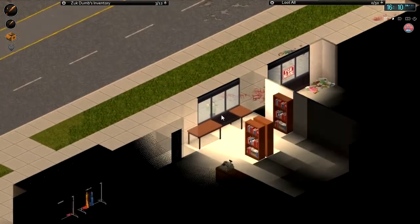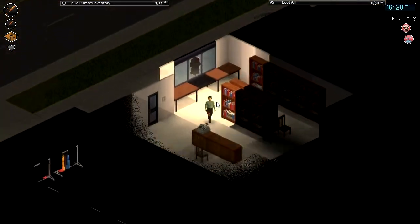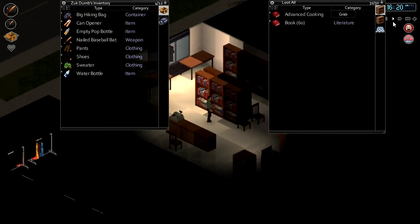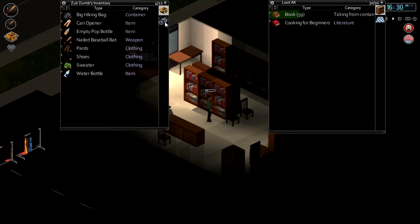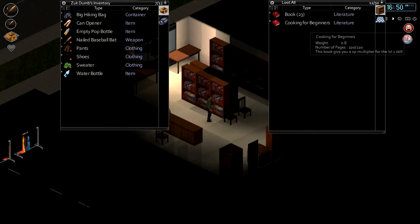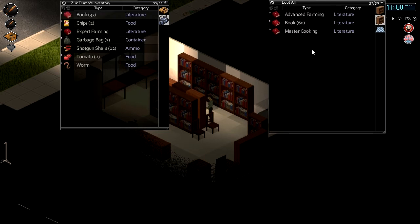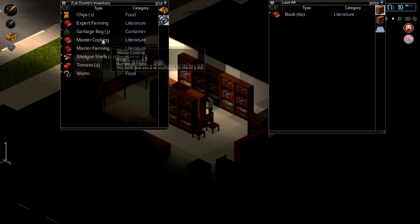Expert farming, master cooking, loads of books. I'm going to grab some of these books - maybe not 60. Expert, master cooking - okay. Master cooking, master farming - I'm finding all these master books. These are the right ones, they're level 5 skills. Master farming, expert fishing, advanced fishing. Nope. Master farming. Don't tell me there's not going to be a master carpentry book here. Expert carpentry, master cooking, master fishing - I'll take master fishing.